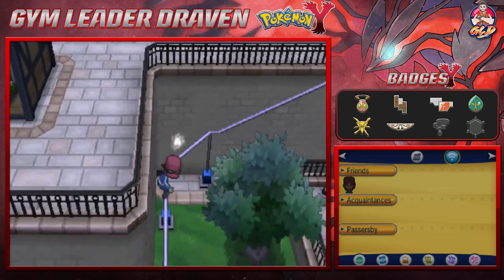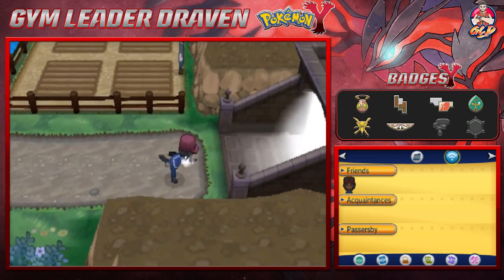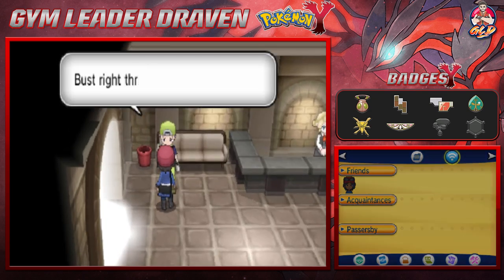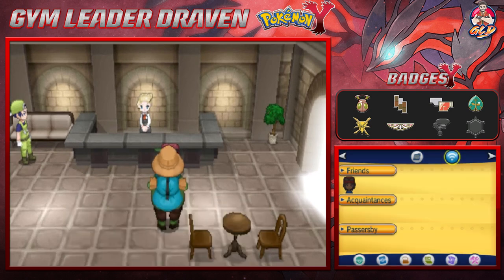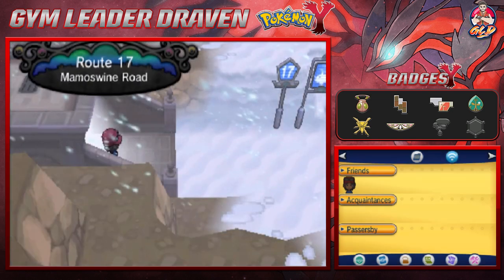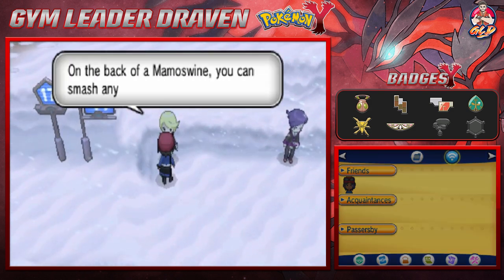We're gonna slide down and go right here towards the next route — I don't know what the name is, we'll find out eventually. Let's talk to these people. Bust right through with Mamoswine — a dead giveaway. Mamoswine has got to be the easiest Pokémon to ride. And here we are: Mamoswine Road, Route 17.